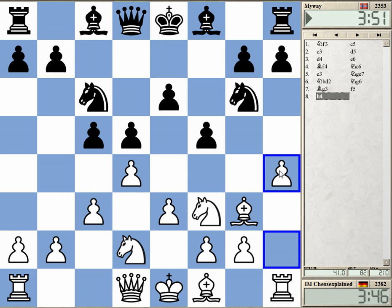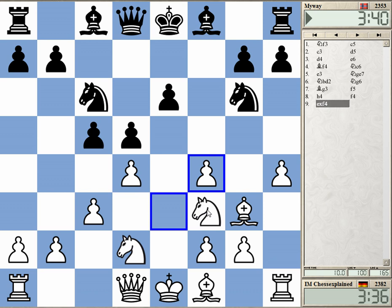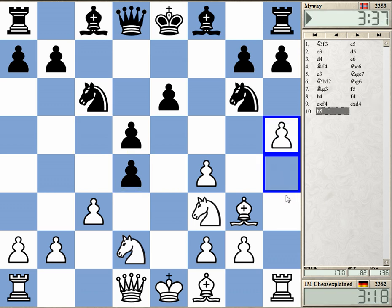It was pretty much clear I would do it anyway. Bishop d6 looks like the normal move. He's playing this very enterprisingly — he's a creative player, but I really don't think this is good. It would really surprise me if this were good. So h5 — if he goes back, h5 takes on c3, knight g6 — this is terrible. He needs to go back to e7 now.